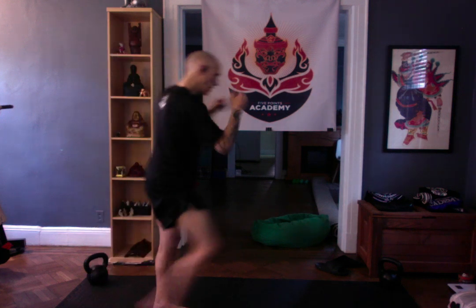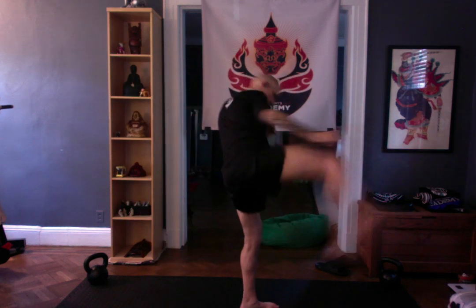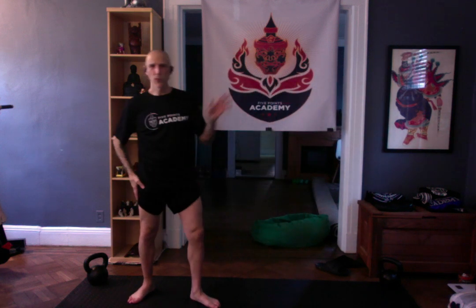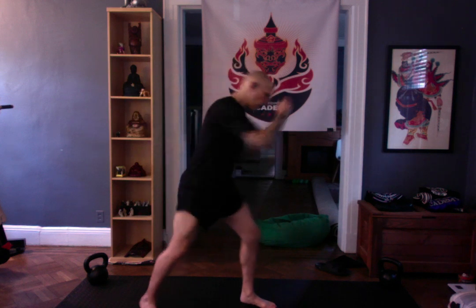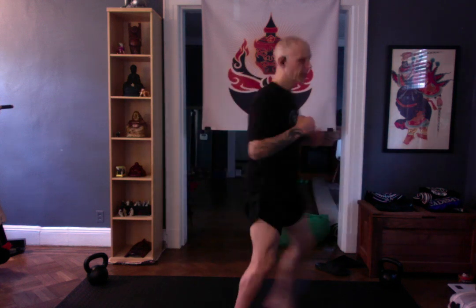Then I take it back the other way in your fourth round. You work, put all your tools together, you defend against that roundhouse. You're going to front kick, jab, hook, kick. Take that hook to the body, take it to the head, kick low, middle, high — doesn't matter. So you're working, putting anything together that you like — defend that roundhouse, front kick, jab, hook, kick.